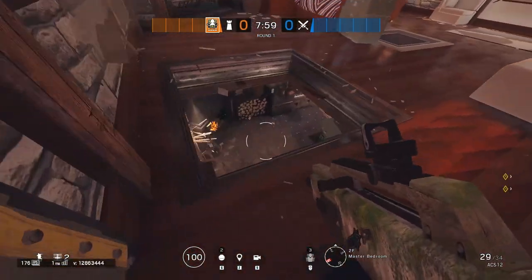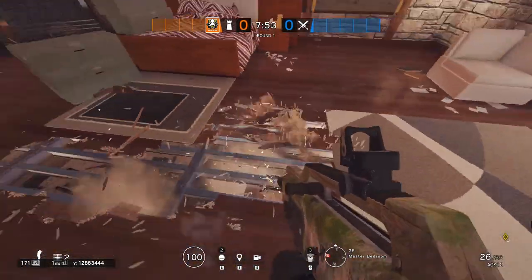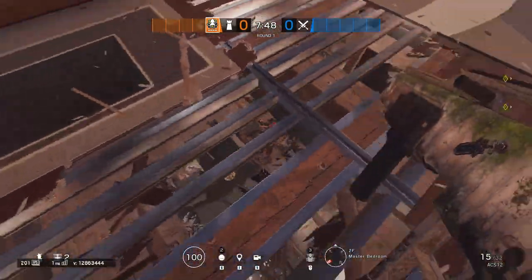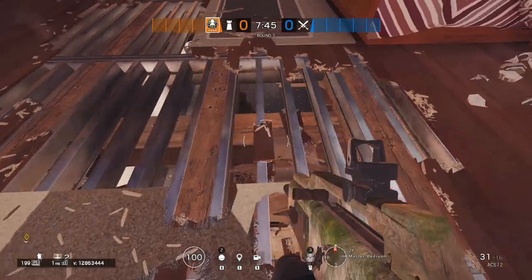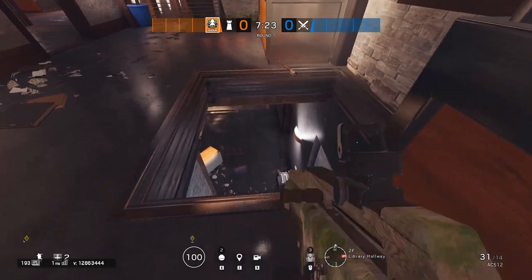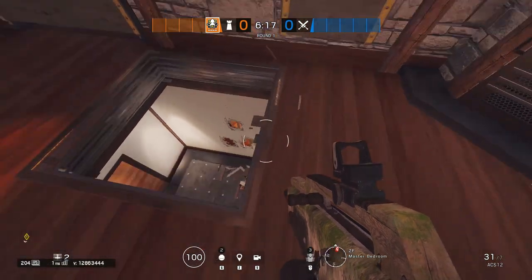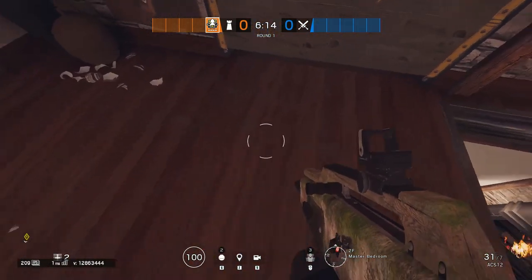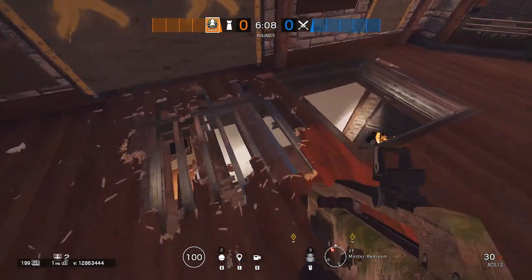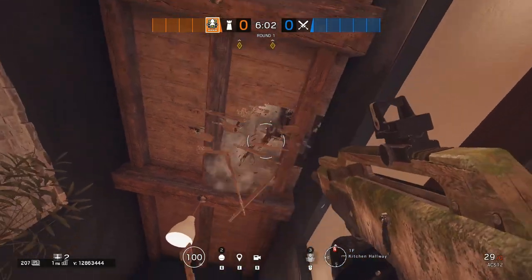So right here, if you are attacking or defending the kitchen and trophy room, you can pretty much destroy this entire floor and you can see directly into the kitchen. Right here is a great little hatch to defend this hallway and the stairwell. What I'm showing you is if you are defending the bomb sites in master bedroom and small office, you can poke some holes through this floor and you can actually see the entrance to the door that leads out to the balcony.